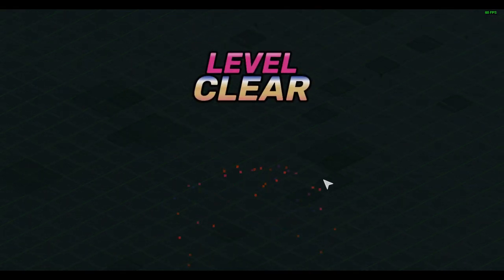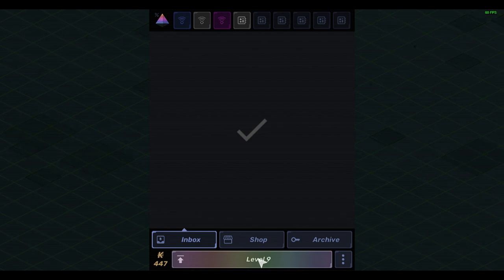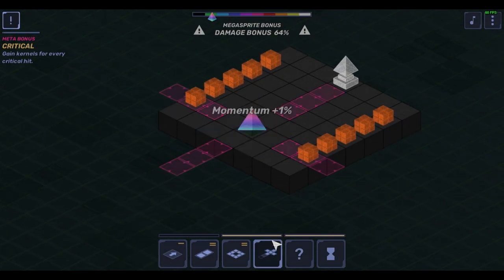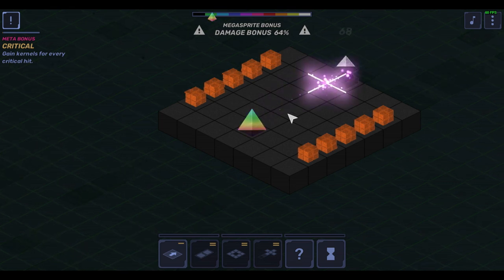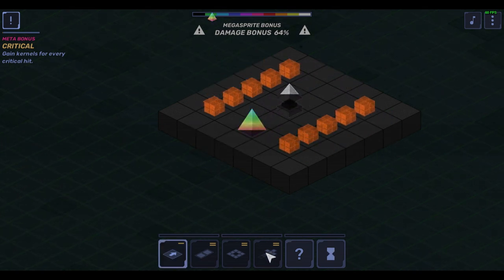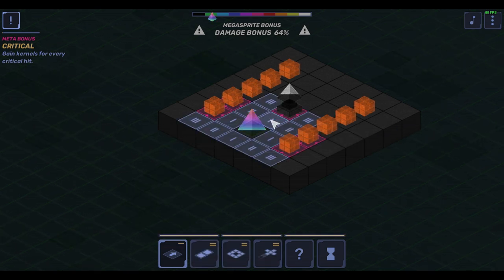You simply click to move, and if you attempt to move into an enemy, you attack them. Each movement consumes a cycle, and you initially start the game with three per turn. As you play, you pick up gear in the form of transmitters, which are attacks and abilities, and circuits that provide passive bonuses.